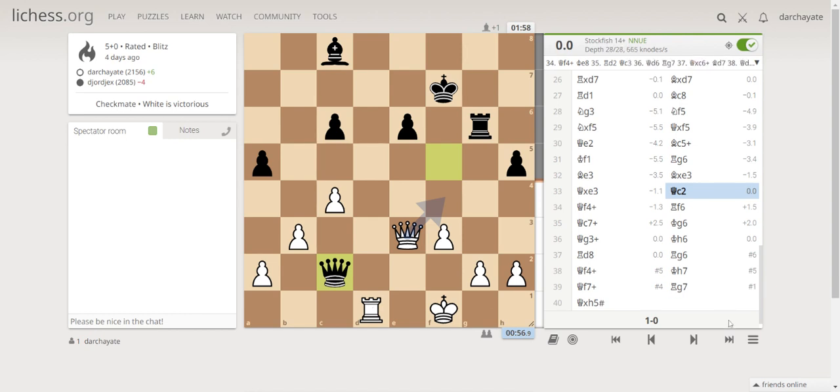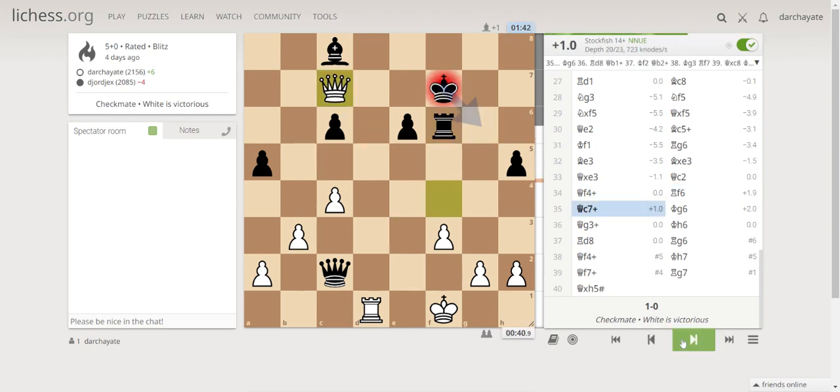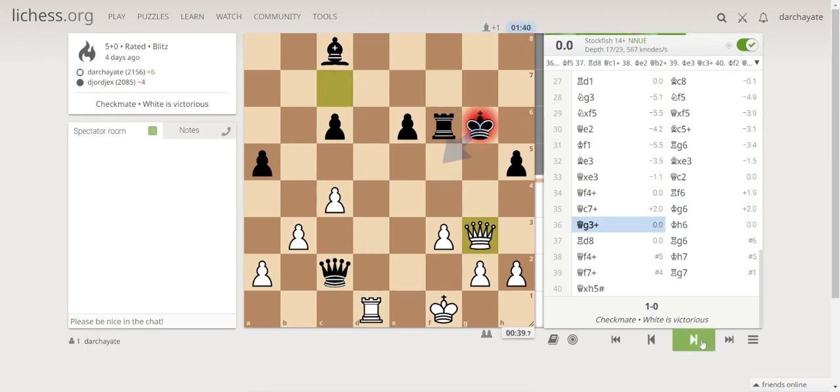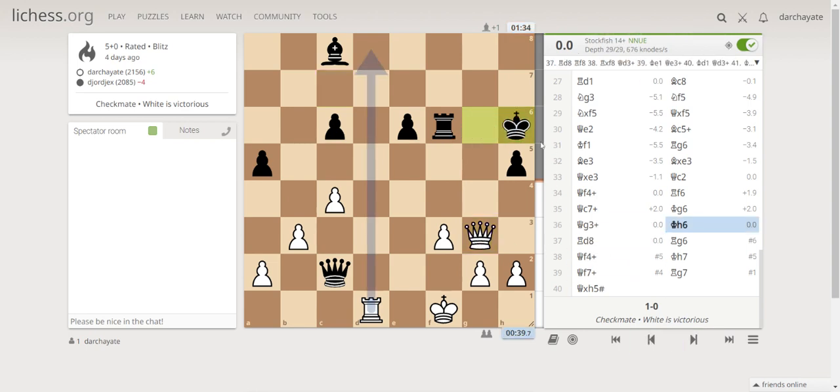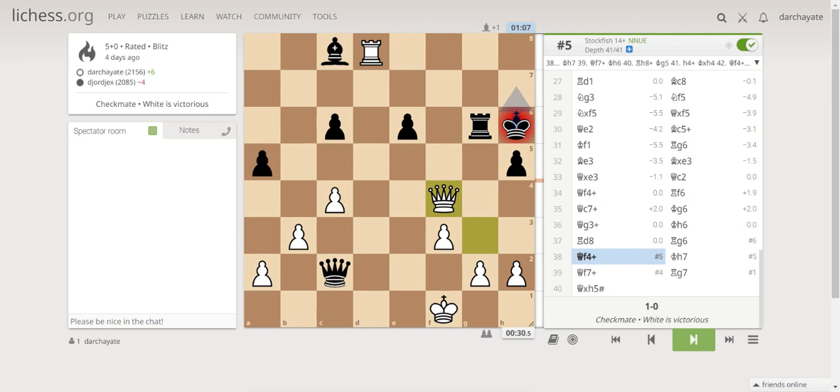He made a mistake here. I gave a check, and he could have gone back with queen e8 but he didn't. He went to rook f6 to cover, but I checked again. He could put his king on g6. Then I gave another check. He went to the corner and I played a gamble, putting my rook there. The threat is h8. He made a mistake by putting his rook on g6, which gave me a mating pattern.